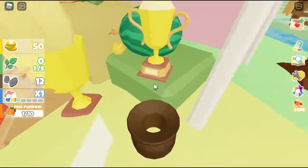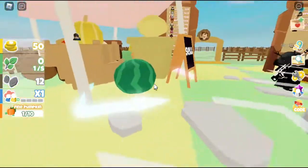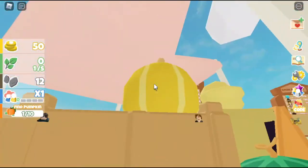Is that one right there? Yep. So you go up to them and you just click on them to claim them. They can be big, they can be small — they're just pumpkins, you've just got to find them.